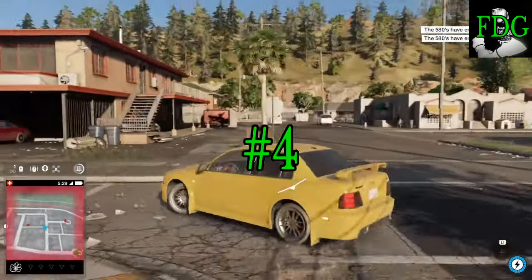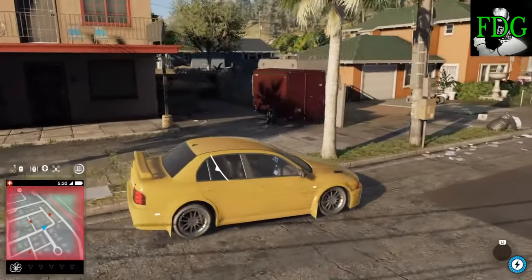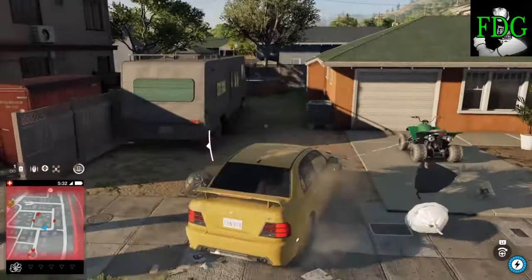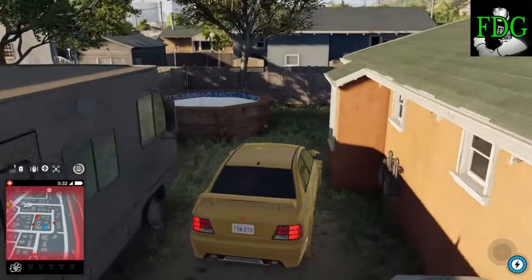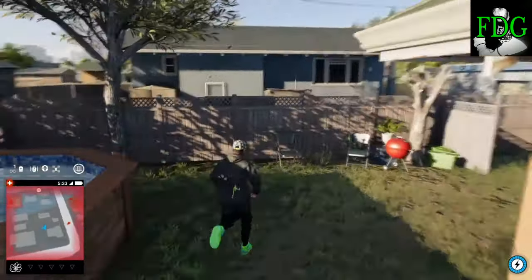Coming in at number four is the Elmhurst and Woodland area. If you haven't been here before, this is a very good area for buildings and multiple objects you can run over and jump over — whatever you want to do.